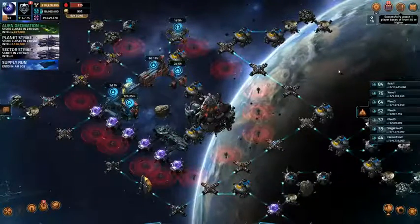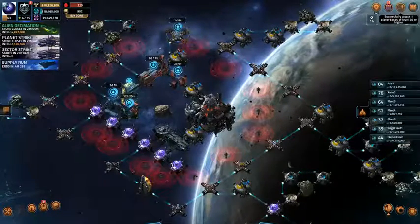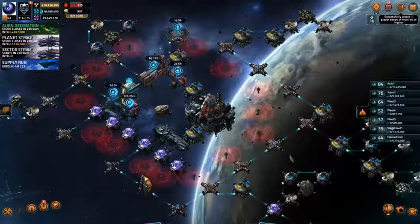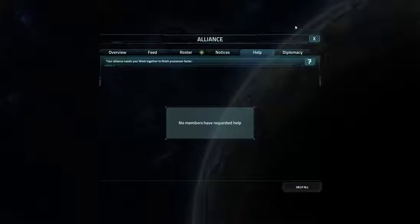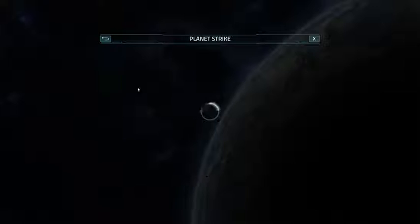Hey everybody, this is Capus Mac coming to you from Vega Conflict. We are here at the end of an Alien Decimation and the end of a Planet Strike. We're going to do rewards after I help my friends in my alliance. Let's do a Planet Strike first.